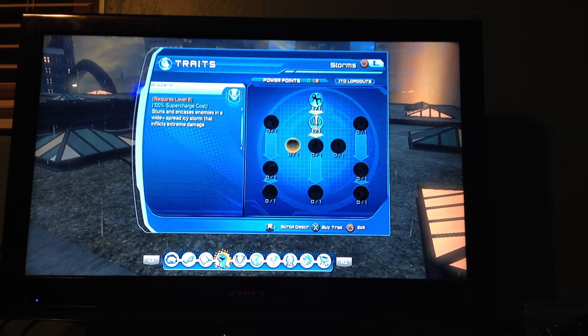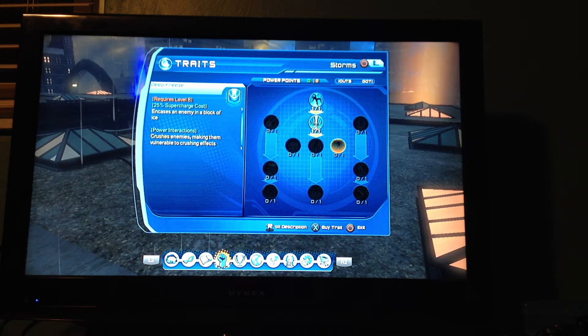Stuns and encases enemies in a widespread icy storm that afflicts extreme damage. I have seen people use this — it's actually very cool and useful. Deep freeze encases enemies in a block of ice. The supercharge really isn't worth it.